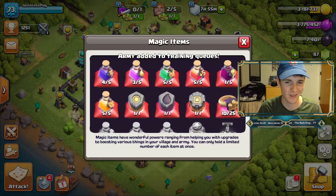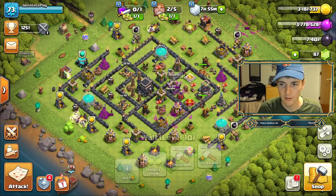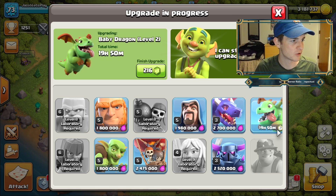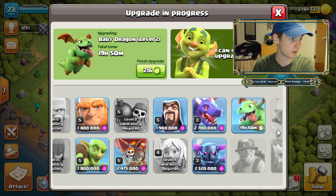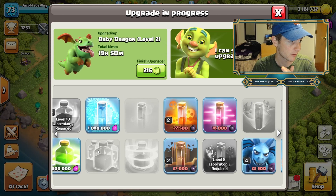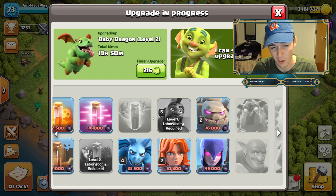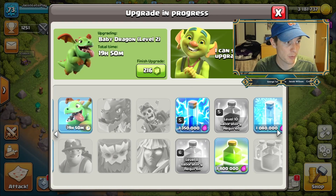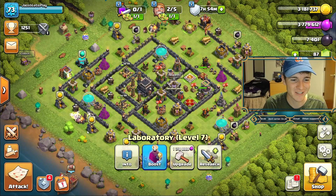We have quite a bit of loot — let's go in and train the next army right away. Let's pop a training potion as well because no one wants to wait 23 minutes. Let's check out the research lab to see what else we need to upgrade. We're using balloons, wizards, and poison in the army. There's quite a bit to upgrade — most importantly our hog riders, which are max level. For now we'll wait about 19 hours until the baby dragon is complete.